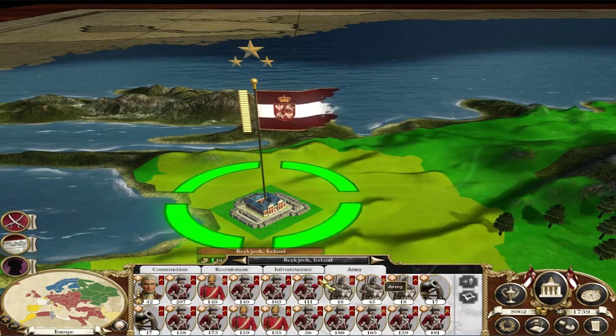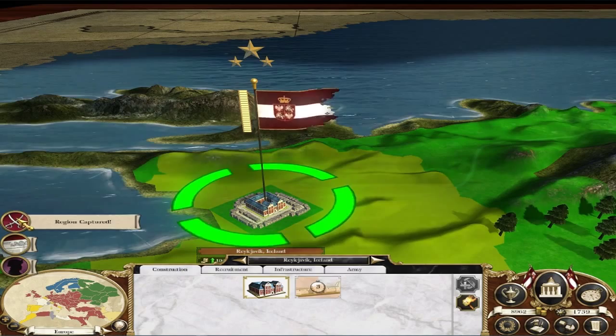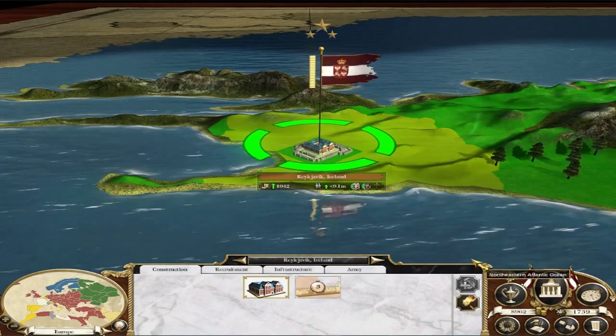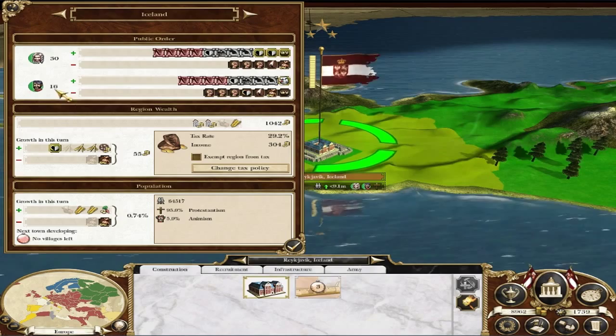I'll tell you what — if anybody over there in Iceland can get me seal skin, I'll be very happy. I'm quite prepared to pay for it — I want seal skin. In my period, the 17th century, it was used as sandpaper. I want to use it as sandpaper — dried and quite coarse, so I can demonstrate what people used in the 17th century to smooth things. So I'm just wondering about perhaps recruiting somebody in here.